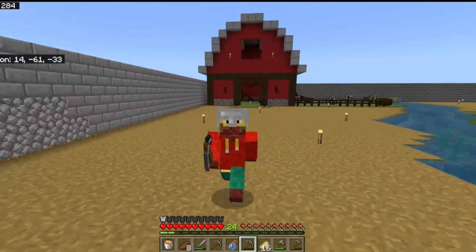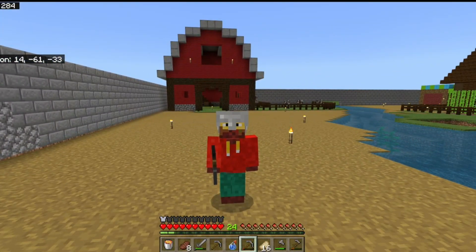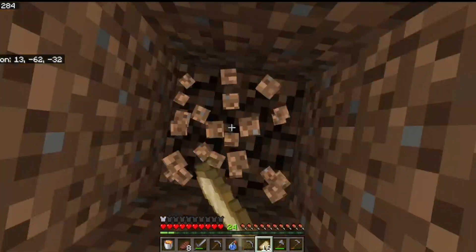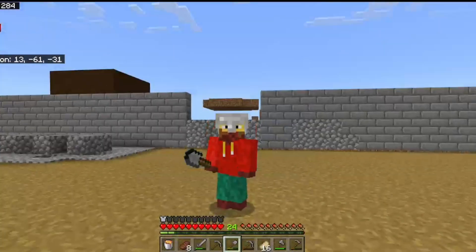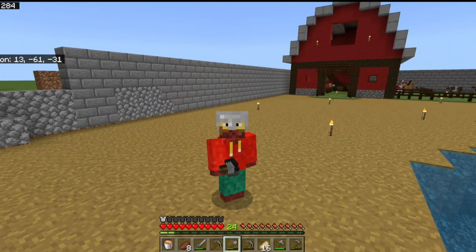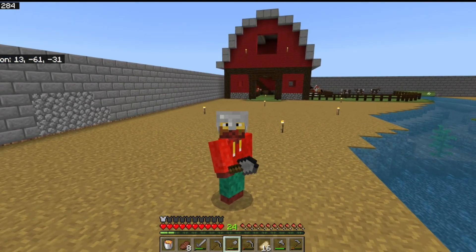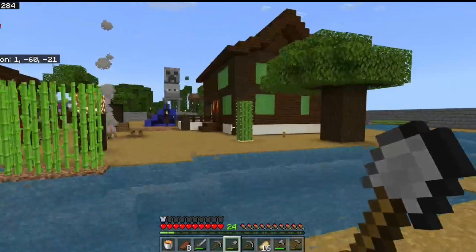A Superflat world is basically a completely flat grassland with a layer of grass, two layers of dirt, and bedrock. However, with the help of a bonus chest at the start, you are guaranteed to get a sapling of some sort — which is why we have so much dark oak, because we got dark oak as our very first sapling.